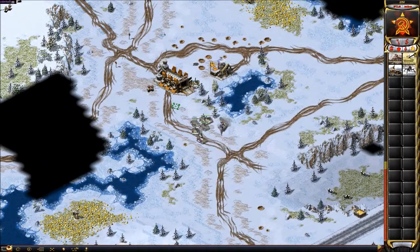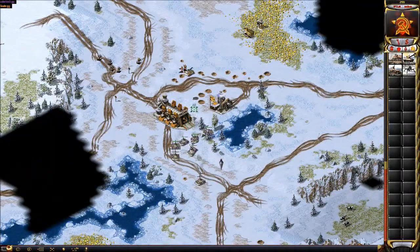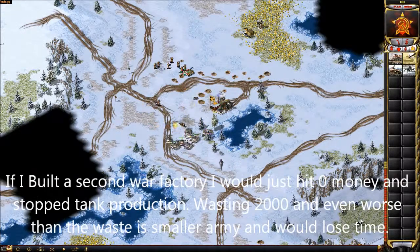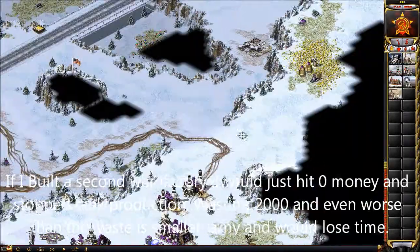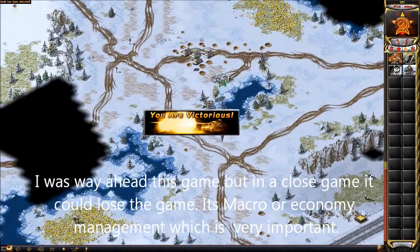Basically he doesn't have much more left. See, if I would've built a second war factory right now, I would've hit zero — it would've dropped down to about 50 credits. And if I would've built a radar too, I would've been even lower. Slayer defeated.